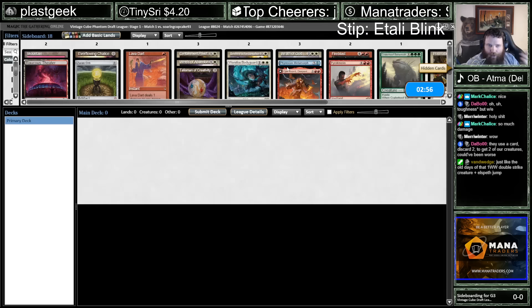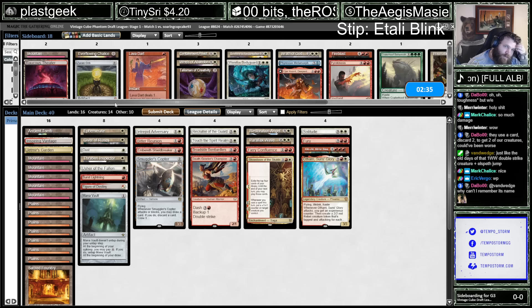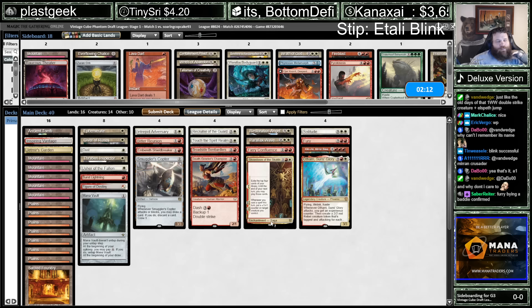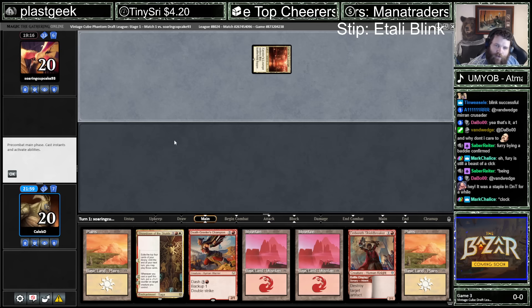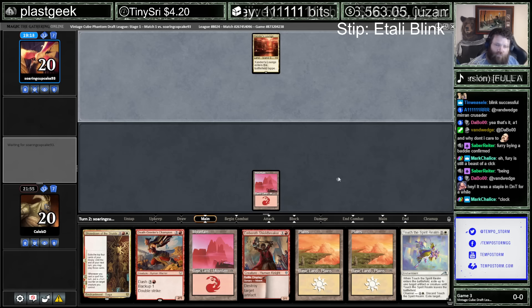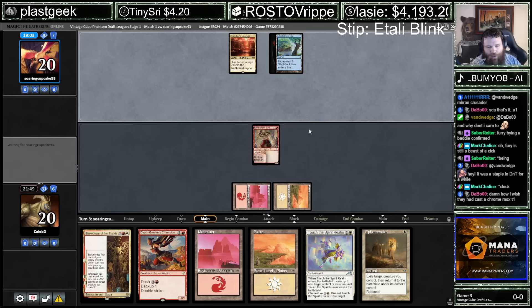Fury actually doesn't seem very good against them, which is weird because Fury's like never bad. But it might actually be bad. I assume they have something for it, something to kill in their deck. Not nearly as good of a curve as our last game, but better than our first. Just gonna get the Shieldbreaker down. The turn-one Chrome Mox — yeah, that would've been great.